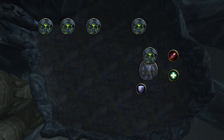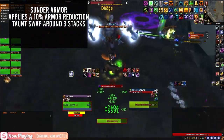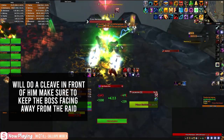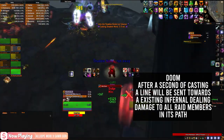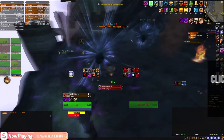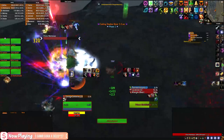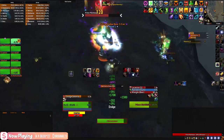Start by the door and go clockwise. At 70%, phase two will begin. Prince will gain four new abilities: Sunder Armor will apply a 10% armor reduction onto the tank — taunt swap around three stacks. Prince will also now Cleave in front of him, so keep melees behind the boss. Doom: Prince channels and casts Doom, dealing damage in a line towards an active Infernal, destroying it and sending random raid members into the Shadow Realm. You will need to click three shards to be brought back into the physical plane. When phase two starts, Prince will instantly cast Doom, destroying all existing Infernals. Keep your raid team positioned away from the Infernals so none of them get hit by Doom.